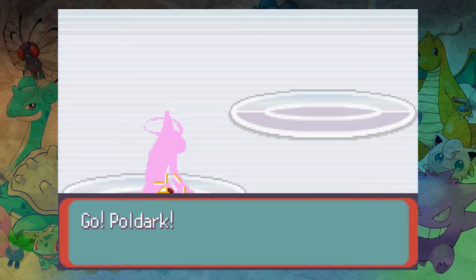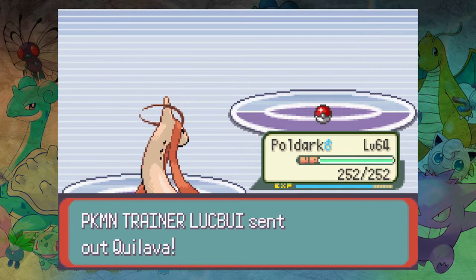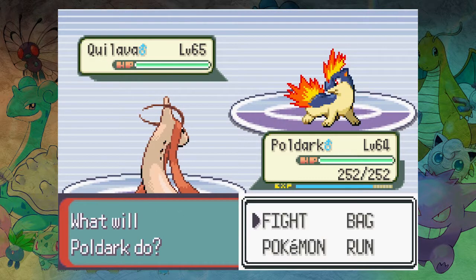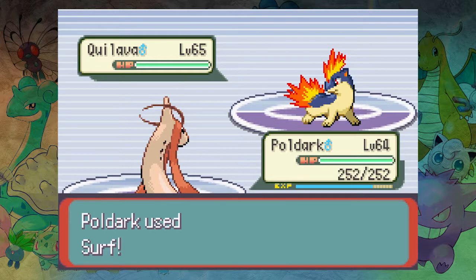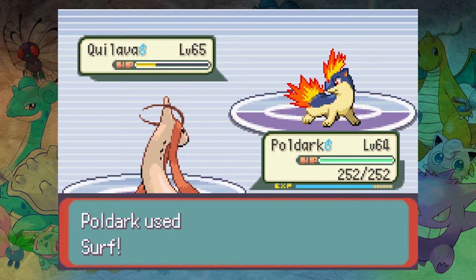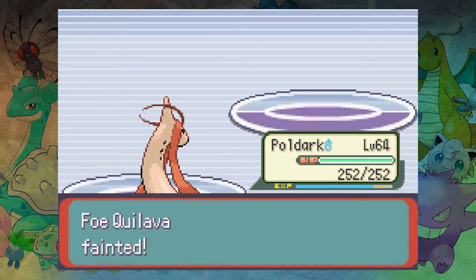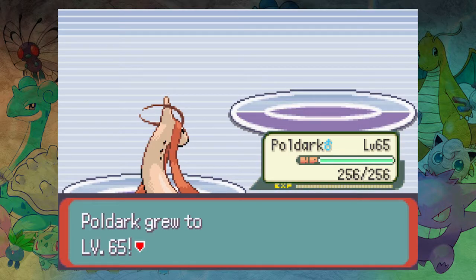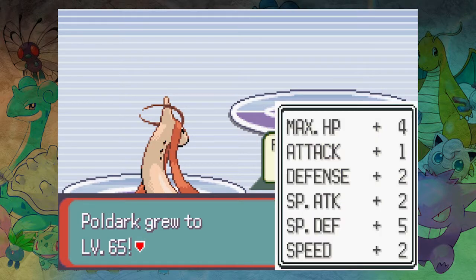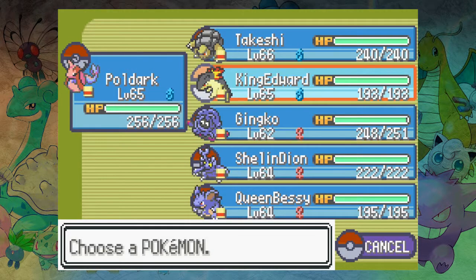Maybe just a Quilava — Takeshi's Quilava. Give her Hyper Beam — Hyper Beam will just obliterate him, and then we can keep using Hyper Beam without needing to recharge. That would be a nice buff. I wonder if that would be broken — well, it was broken in Gen 1, that's why they changed it. You could just Choice Specs or Choice Band Hyper Beam. That's why Tauros was so good in Gen 1.